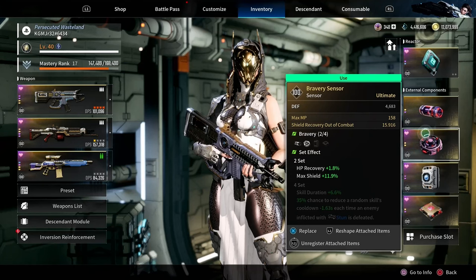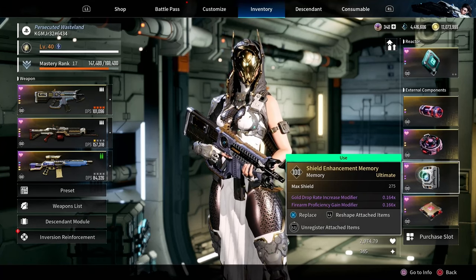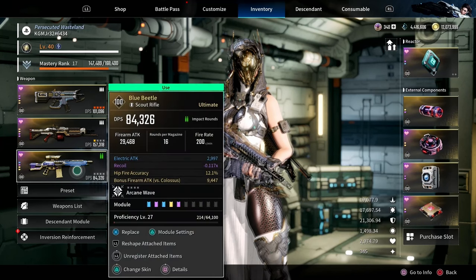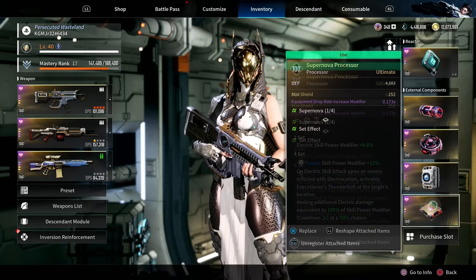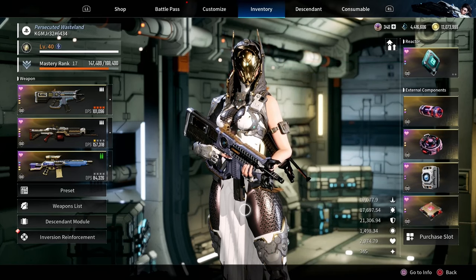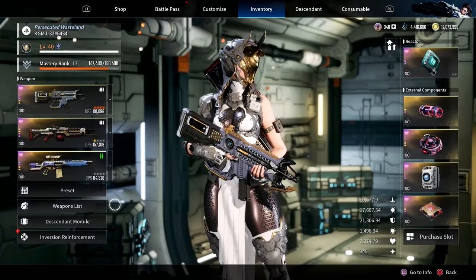For the sensor, we're running defense with max MP and shield recovery out of combat. For the shield enhancement memory, this is picking up on gold drop rate and fire round proficiency. I do that because I'm always leveling the third weapon even though I don't use it, just to get the experience for the mastery rank. Finally, for the processor we're running defense with max shield and equipment drop rate increase modifier. The stats are pretty solid for farming — you can see my HP, shield, defense, skill power, max MP, skill power, and so forth.